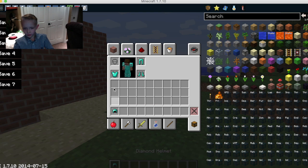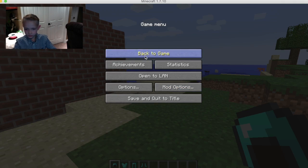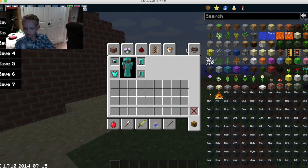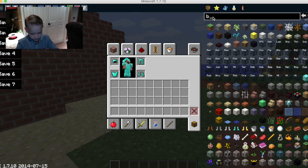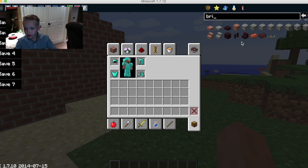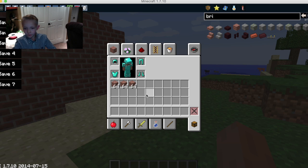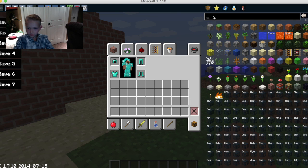This mod is compatible with 1.7.10 and some other ones, and 1.8 and stuff like that. Also, if you have blocks like bricks, if you're in survival you can just click it once and it gives you 64. That works out really well. It'll probably just give you 64 of everything. Then you can just drag it back to delete something, and there's going to be everything you want in here.